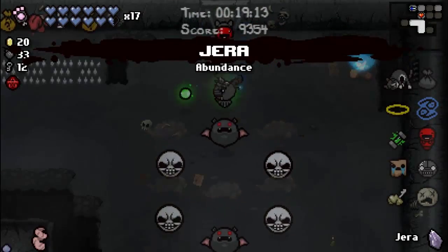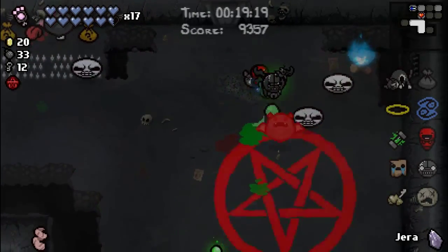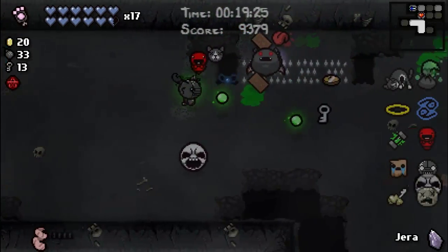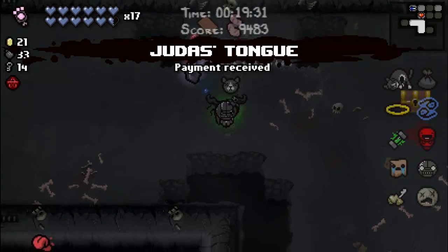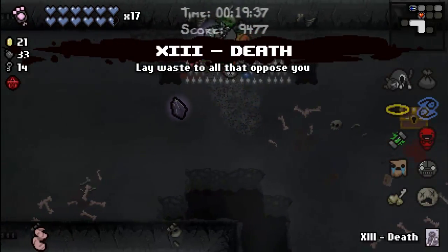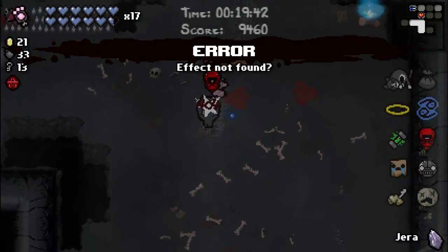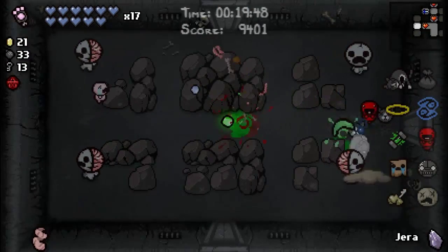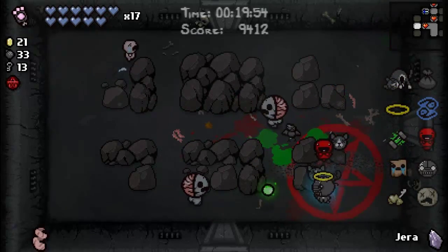Hey, that was a circle — maybe it's just round enemies. Magician. I'll just take Jera. Error effect not found. Oh, there's my tears. Why were my tears purple there? I haven't found any item rooms — I found a shop.